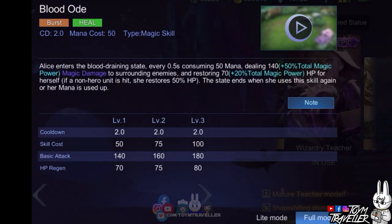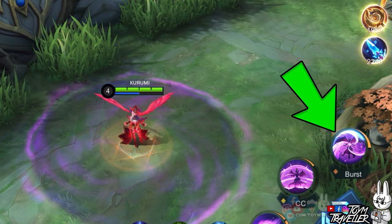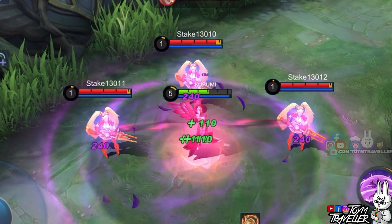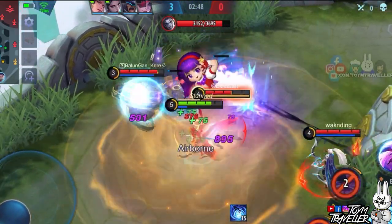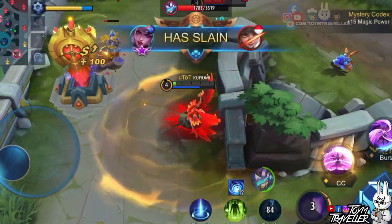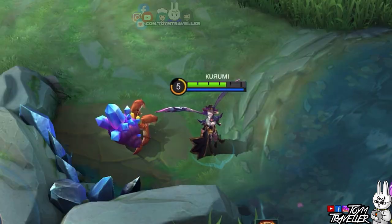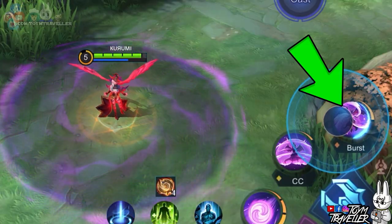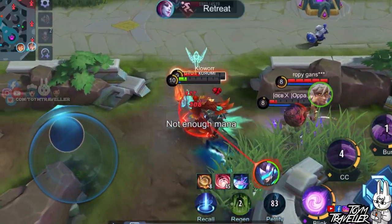Alice's ultimate skill lets her sustain in teamfights while dealing damage. Activating this skill will let her enter a blood draining state. Every few moments, she consumes mana while dealing magic damage to enemies nearby. She also restores health points while dealing damage to enemies. The health being restored when hitting enemies will help you sustain when you are being ganked. If the target hit is not an enemy hero, she restores less health points. This blood draining state ends when she uses this skill again or when her mana is all used up. So always be aware of your mana, because losing all your mana can cost you your life.